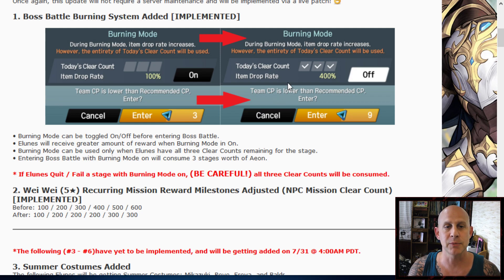So really it's costing you the same — you're just getting a little bit higher percentage to get drops and you're able to do it in one battle. It does warn you that if you quit or fail the stage on burn mode, all three will count and they'll all be consumed. So that'll be it for the day; you won't be able to battle that boss again unless you spend gems.